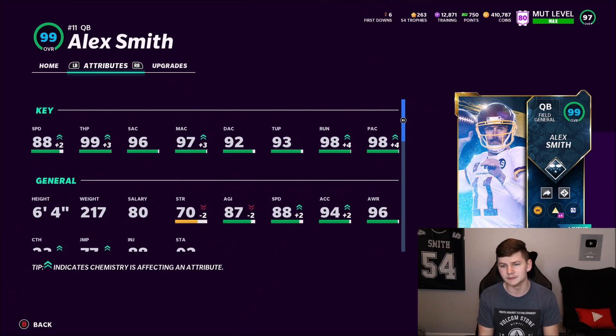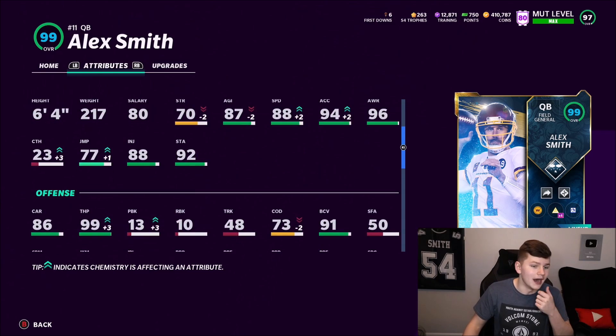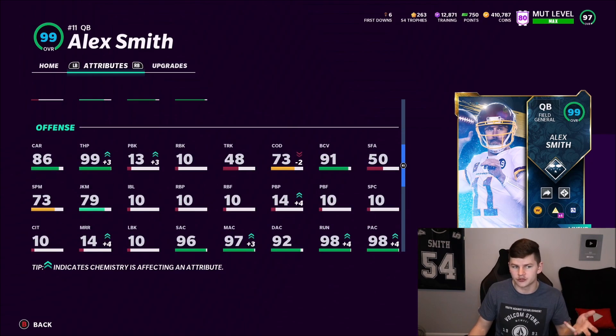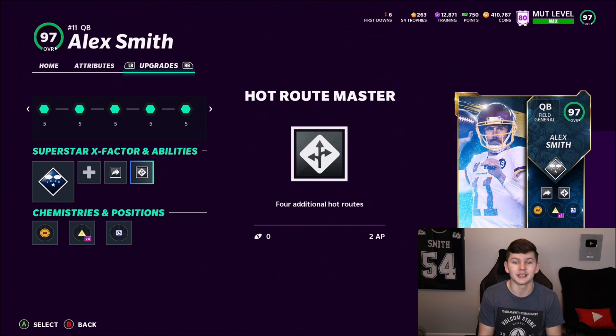He's basically like — I don't want to say Rich Gannon because I think this card is going to play better than Rich Gannon. He's got 88 speed, 94 acceleration, great throwing stats all around. He's not that good when he's actually on the move — his change direction and juke move aren't really there at all. But for abilities, he does get Gunslinger and High Rub Master.